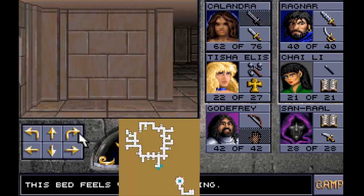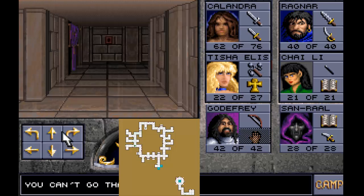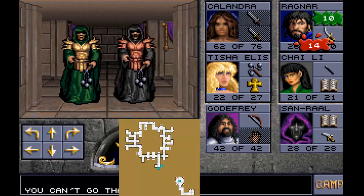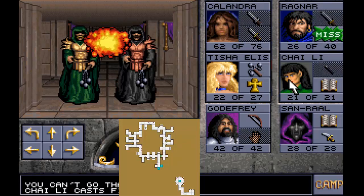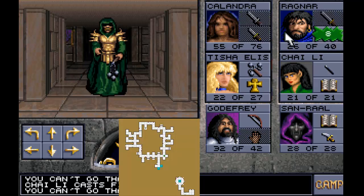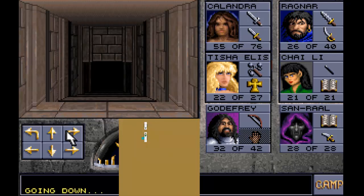There's nothing in here except the window - let's break that. Break all the statues. We'll be back to go to the Azure Tower, and then later on the Crimson Tower is also accessed from this level. I'm getting attacked from behind as well. Let's get out of here - I'm gonna head to the stairs back down. That's pretty much explored for now.